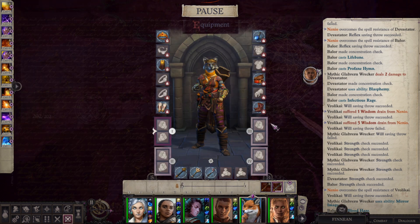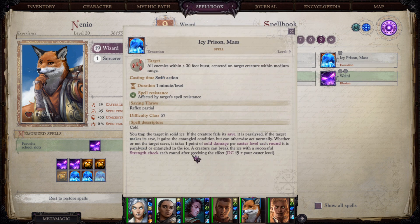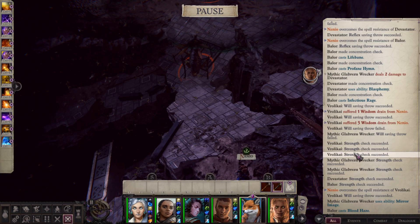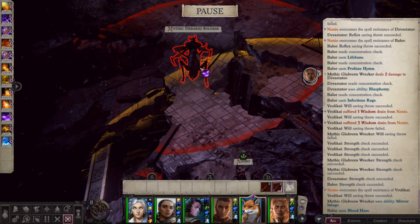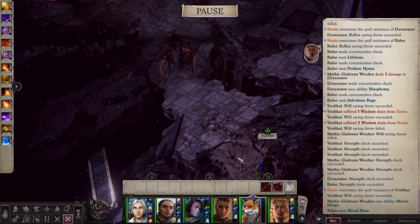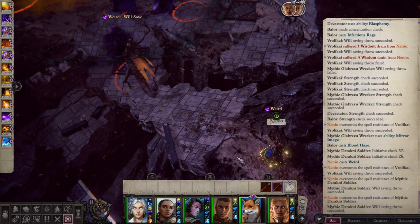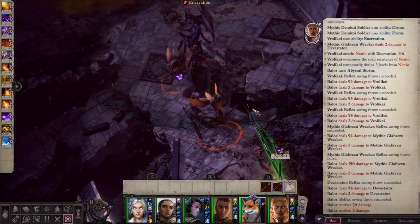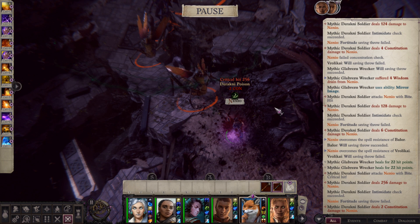If we go to the spell description — Icy Prison Mass — you can see the DC for the strength check should be 15 plus your caster level. Our caster level is 19, so it should be a 34. Enemies should have a much harder time getting past this save, but currently it's bugged and there's nothing much you can do. It's still useful against enemies with lower strength, but it's an unfortunate bug. That's it for the Nenio build. Let me know in the comments if you liked it, if you did anything different for Nenio, and of course if you have any improvements for this build. Until next time, I hope you have a good time.